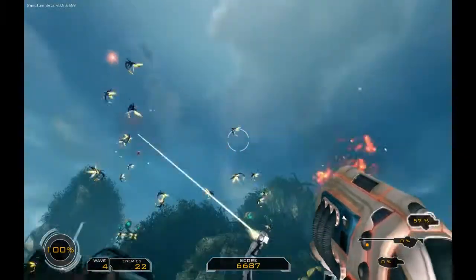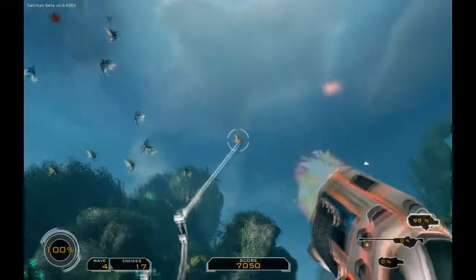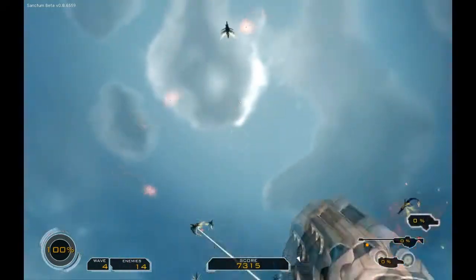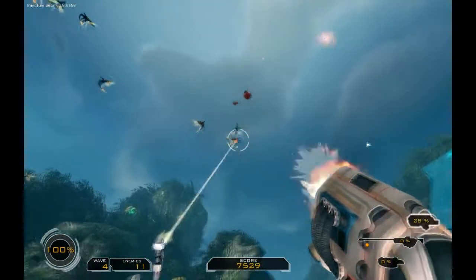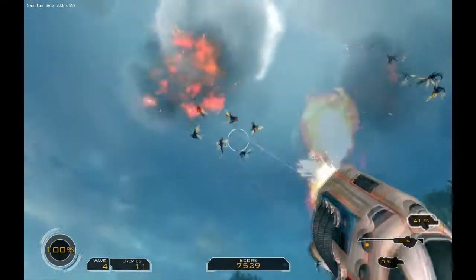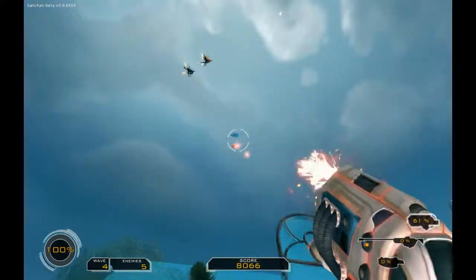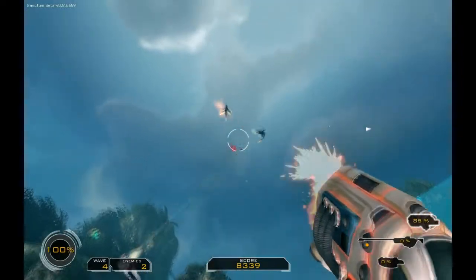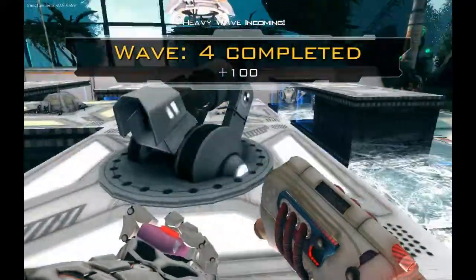I don't want flying stuff. I want ground stuff too. Flying is stupid. I mean, we've built our awesome maze and now we only get flying stuff. Maybe the game is clever like that - if you make a good enough ground defense it starts throwing flying stuff at you. Well, that's a kinda cheap game mechanic. That was easy. Plus 100. That's nice.